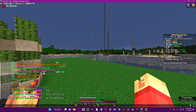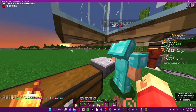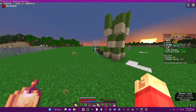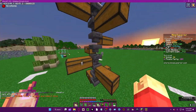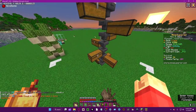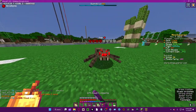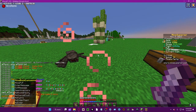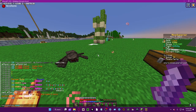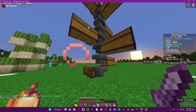So we can basically make this setup, and what you can do here is set the claim flag to 'no mob spawns' again, because we won't be needing that.